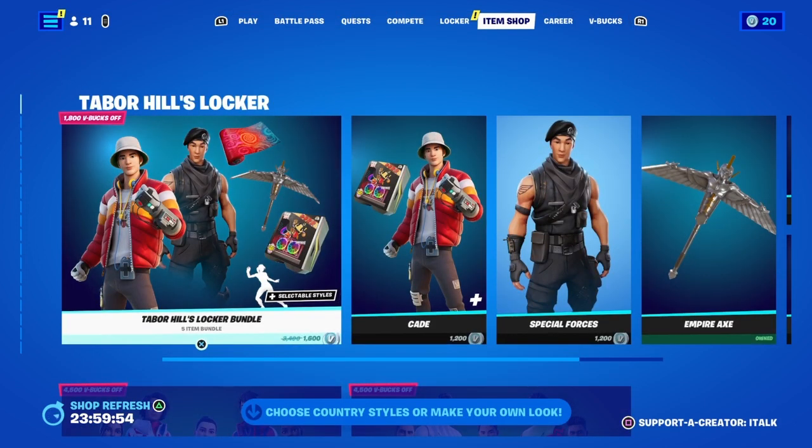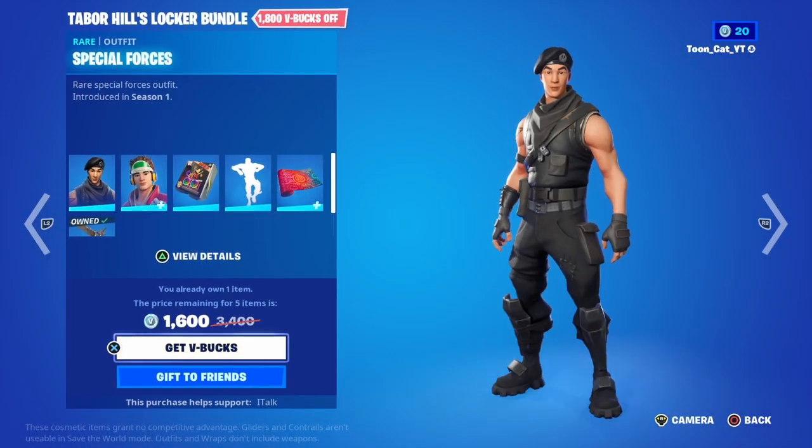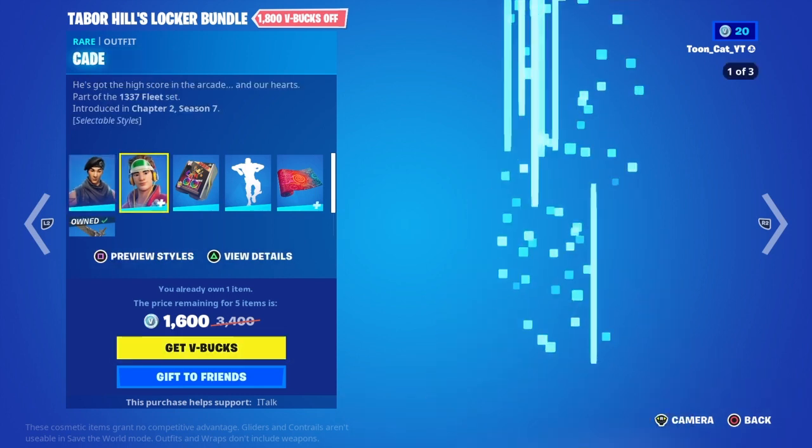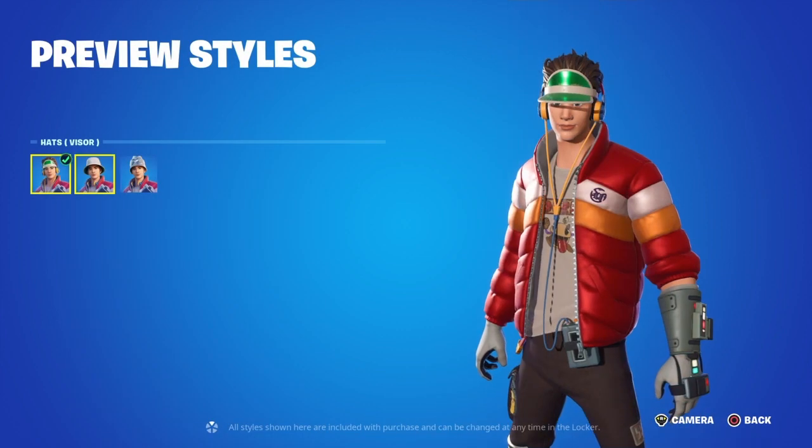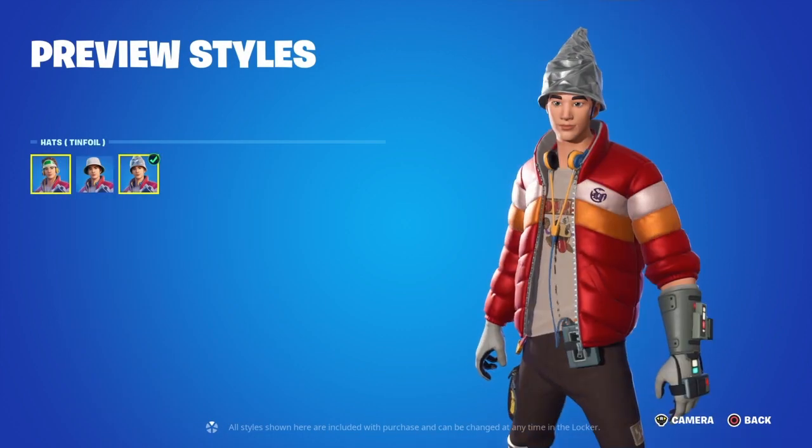Let's go back up to the top, and here we go! We got the Tabor Heels Locker Bundle. It's $1600 for me because I own the pickaxe. So we got the Special Forces outfit, the Cade skin with three styles — one being the visor, the hat, and the tinfoil.